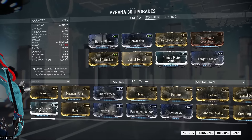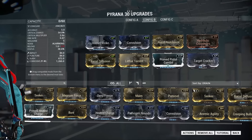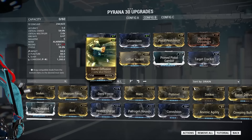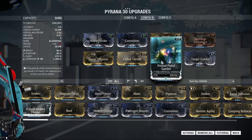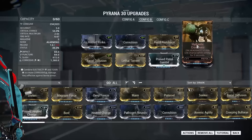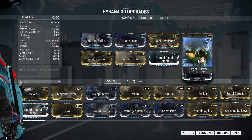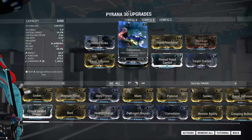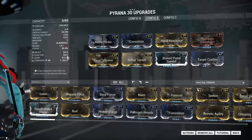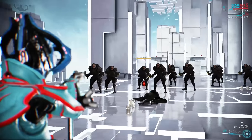Now it's time for a corrosive build with a lot of critical chance and a little bit less status chance than our last build. We have Primed Pistol Gambit, Hydraulic Crosshairs, Target Cracker for some extra critical multiplier, all the mods we need for elemental damage, and multi-shot with Barrel Diffusion and Lethal Torrent. Let's check it out against large groups of enemies.